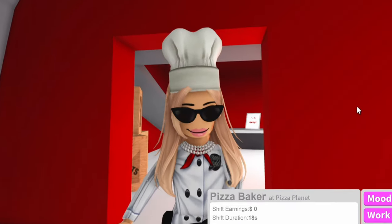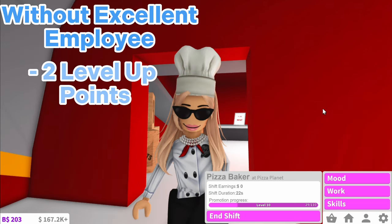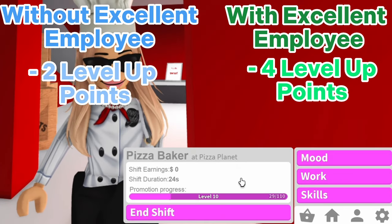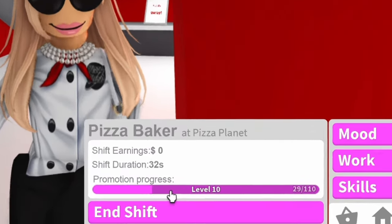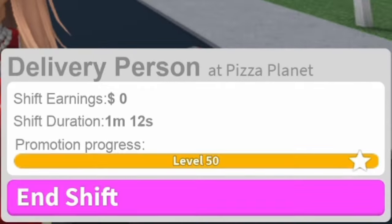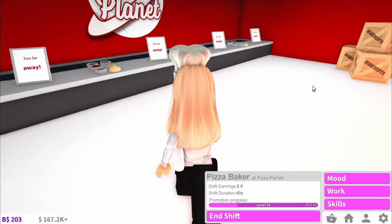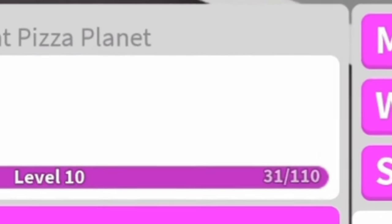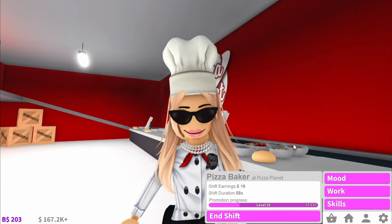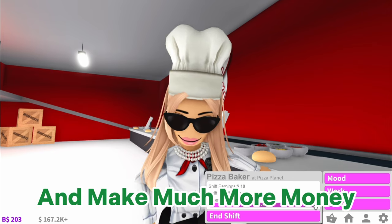Another secret about pizza delivery promotion: it's the only job where you level up two points instead of one, and with Excellent Employee, four points instead of two. I'm working as a pizza baker right now just to show as an example because mine is golden at level 50. But as you can see, at a normal job like pizza baker, with Excellent Employee I level up two points. If I was working as a pizza delivery driver, I would level up four. So you will level up quicker with delivery person and make much more money.